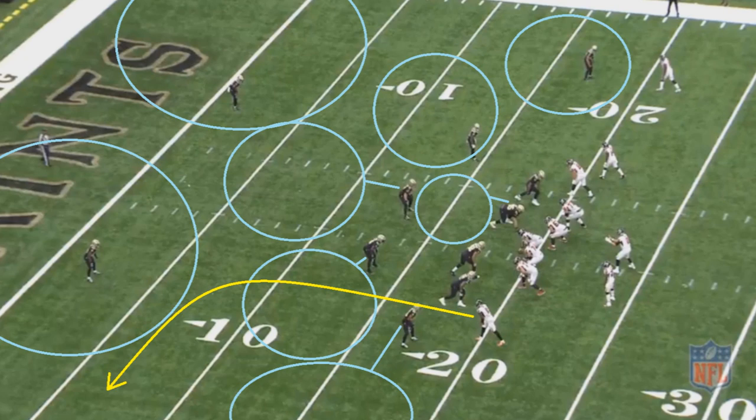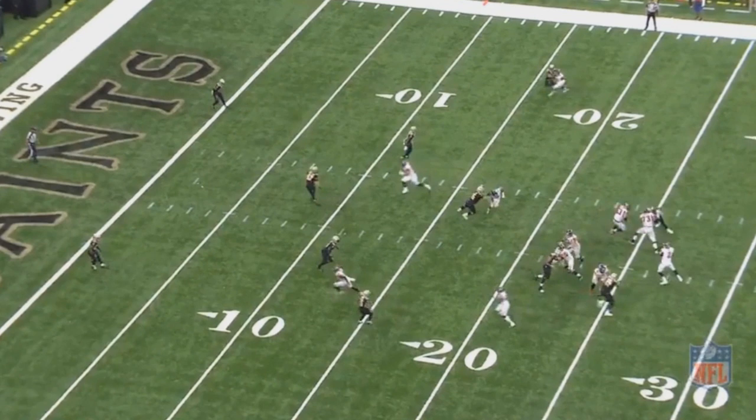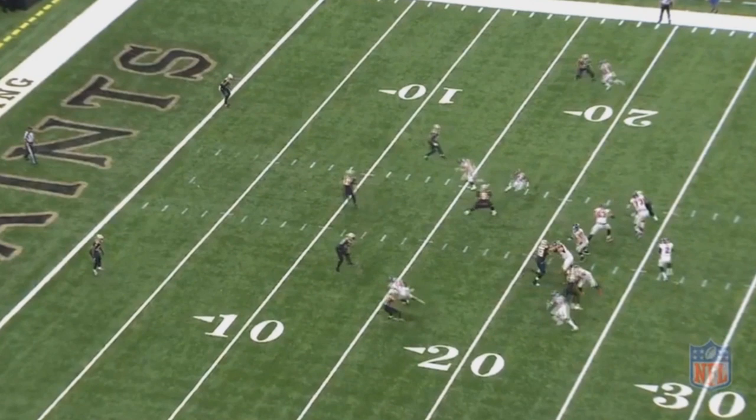This is the route that Julio Jones is going to be running, and as you notice, he's going to seemingly seamlessly get past every single Saint. There's no contact whatsoever. That's huge because in zone coverage, you typically want to be able to create contact, as that would have slowed the receiver down and not allowed him to as quickly get to those gaps in coverage.